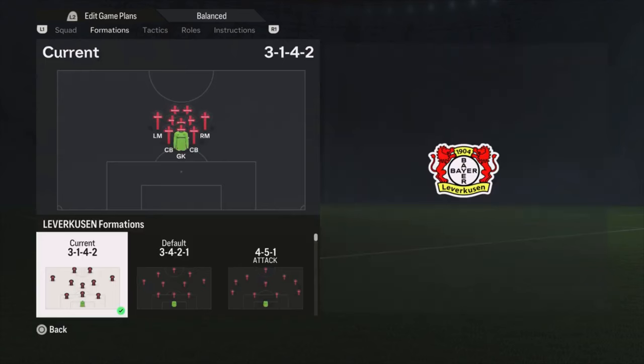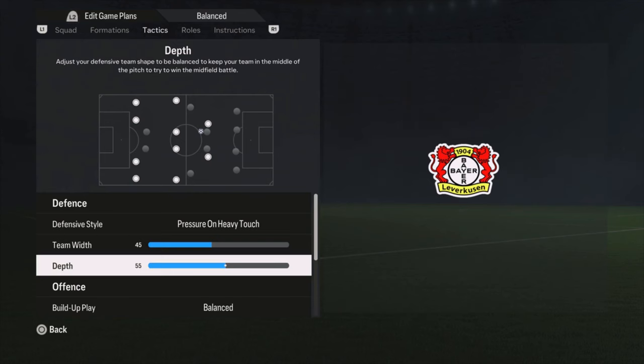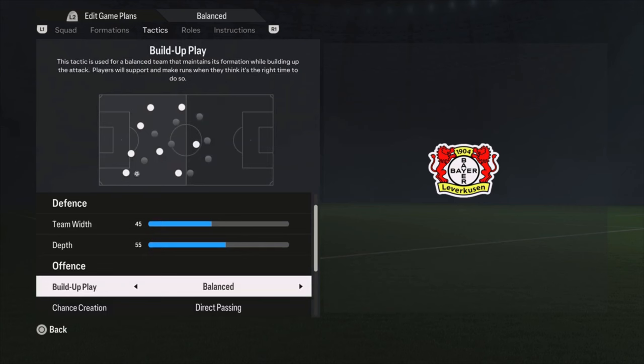Now the tactics. Defensive style: pressure on heavy touch, with a team width of 45 and a depth of 55 — so pretty high on the pitch. We have some fast center backs. If you have slow center backs, you need to be careful playing high on the pitch with pressure on heavy touch. If your players are going to press, it would be nice if they are fast. The buildup play I changed to balanced, and chance creation to direct passing.